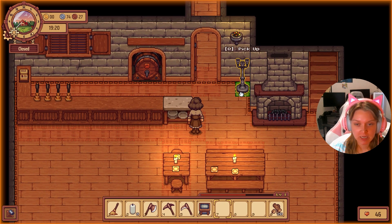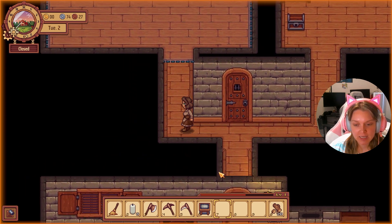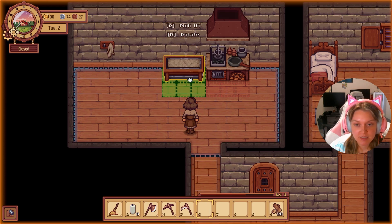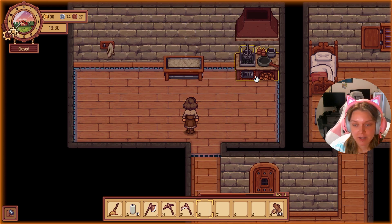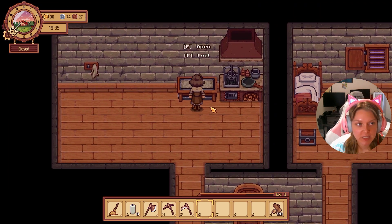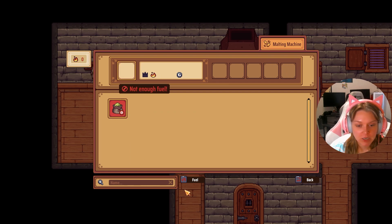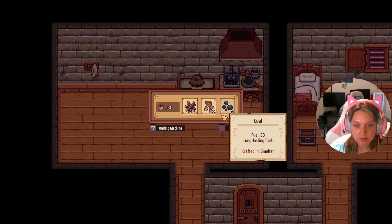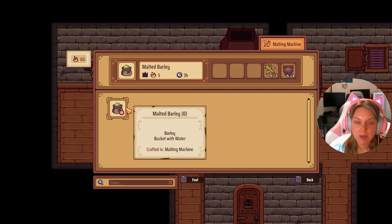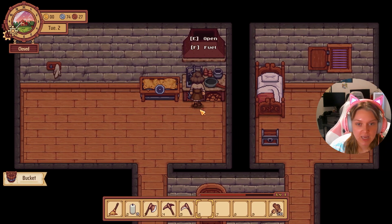So we have this candelabra. Let's just set it right there for now because we could put candles in it, but that wastes candles — candles run out. That makes sense. So let's go ahead and open this up. We'll need some barley and add some fuel. To make malted barley we'll need barley with a bucket of water. Let's go ahead and do that.